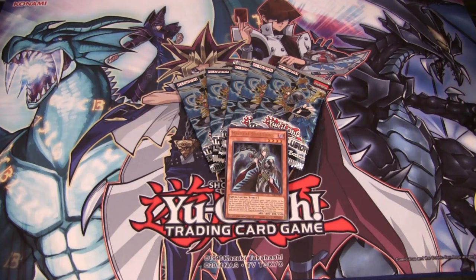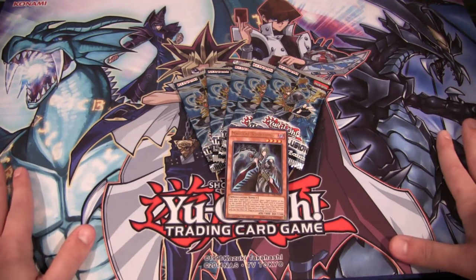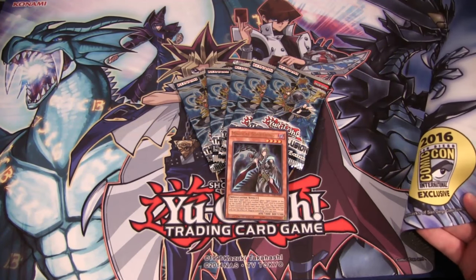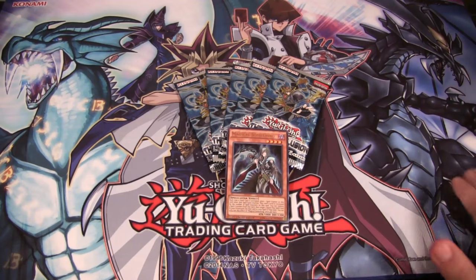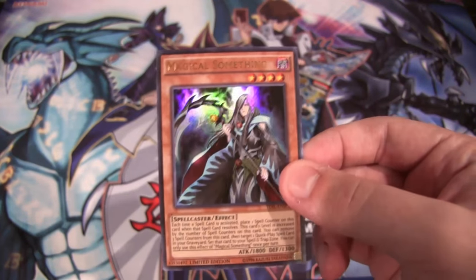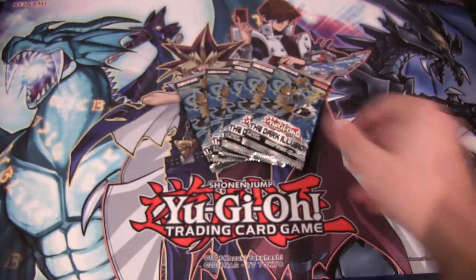What's up everyone, this is CyberNight8610. I was able to get some more sneak preview packs for Dark Illusion. I didn't mention in the last video but this is the Comic-Con play mat you could get at San Diego Comic-Con for Yu-Gi-Oh — I was able to buy it off eBay. There's the promo card again, and now I have a play set of them.